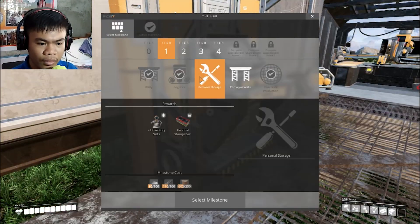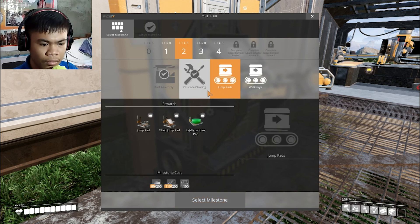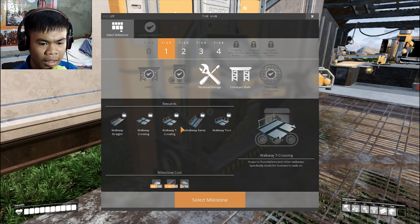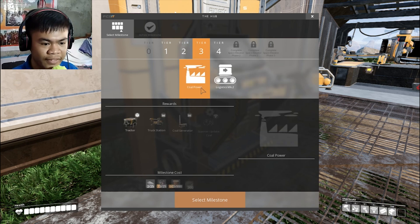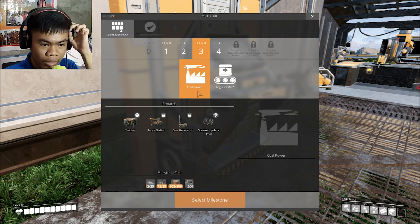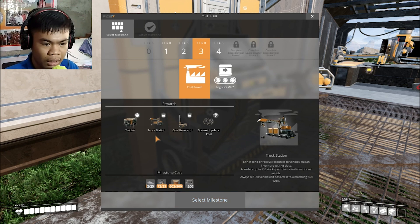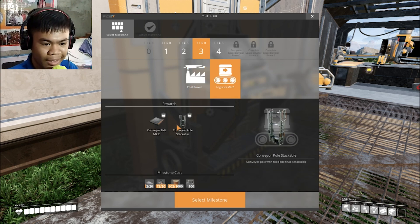Okay, what are we going to focus on now? Tier 2 — we already have those. This thing seems really nice to have; we can build a bridge to that cliff over there. Here in tier 3 we can get the coal power, so we can now scan for coal. From here we can also build a coal generator and a truck station. And a tractor!